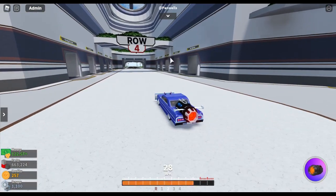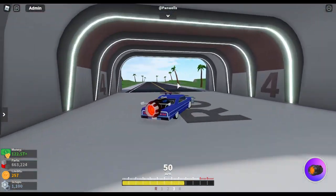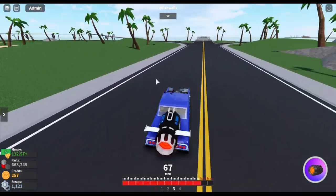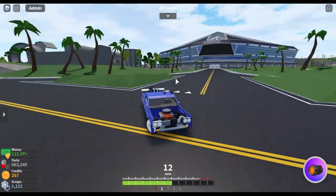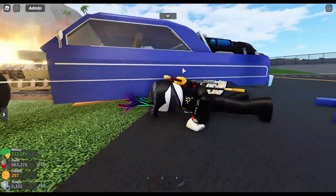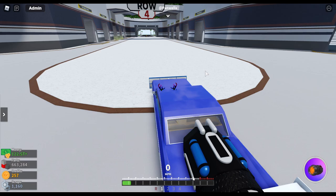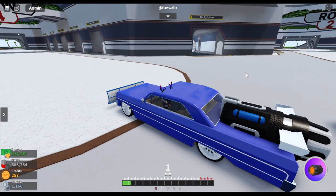Next up: your character will now fly and ragdoll out of the car if your car breaks in a hard crash. Let me damage my car a bit with my crowbar. Normally your character would just jump out of the car. Now instead, the character ragdolls. Let me demonstrate by hitting this tree — okay, you can see my character ragdolled rather than just jumped out. Another point for realism.